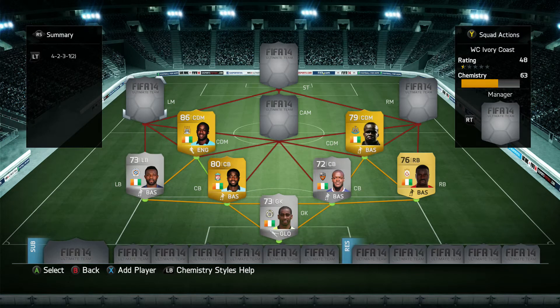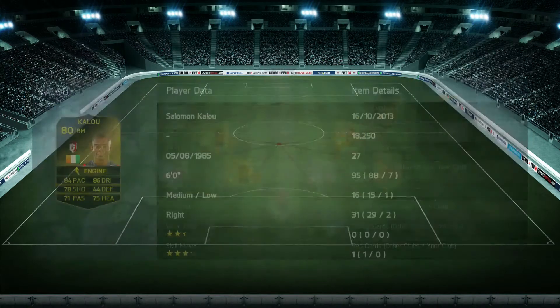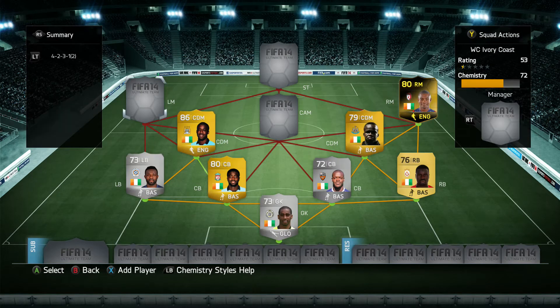Moving on to the right-hand side, we have Inform Kalou — I believe this is his first in-form card, an 80 rated right mid. 84 pace, 86 dribbling, 78 shooting, 71 passing, 75 heading, 4 star skills. He used to be a striker. The only problem I found with him was that he didn't get up the field too much due to his work rates. Sometimes I just needed a right mid to pass to and he was too far back — that's probably the only downside.